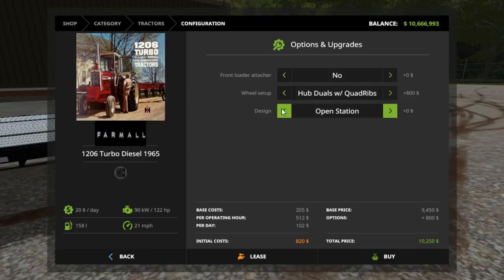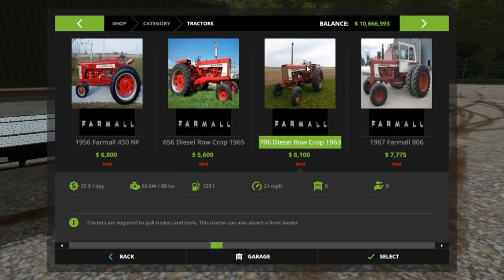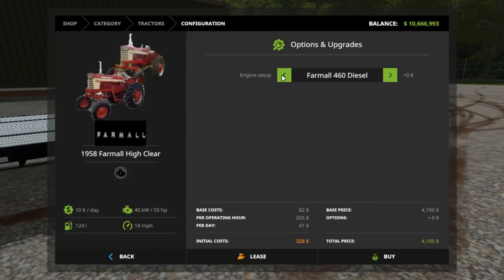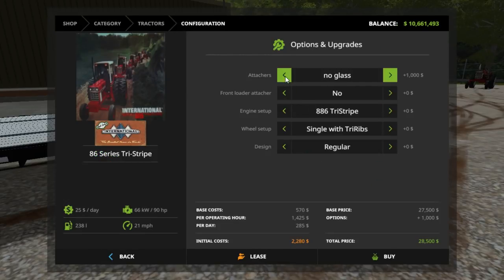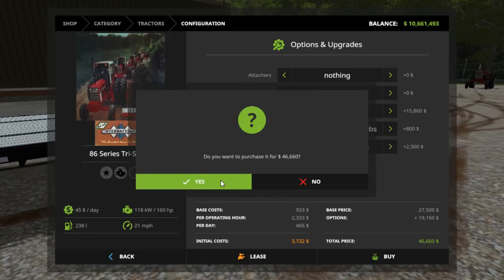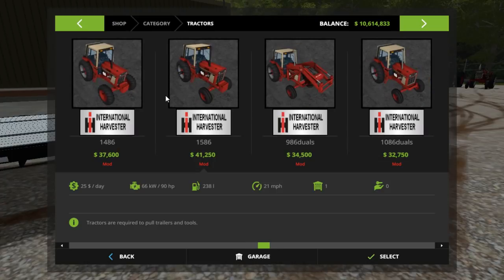1206 loader. Should we get a different one? 450, we have a 656, 706, 806 with wide front. We'll do the high clear. 560 diesel — go ahead and get that. Wheatland, we've got to get one of these. Attachers — no front loader, we shouldn't need one. Single with tri-ribs — actually we'll do duals. We'll try and put duals on everything because duals look cool.